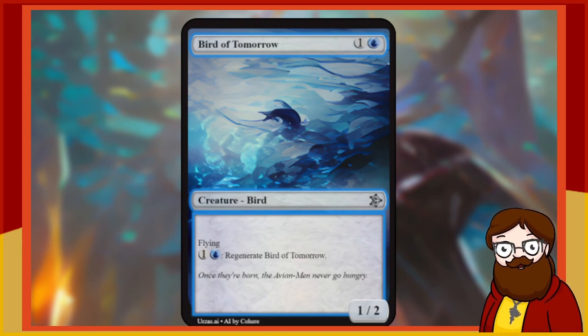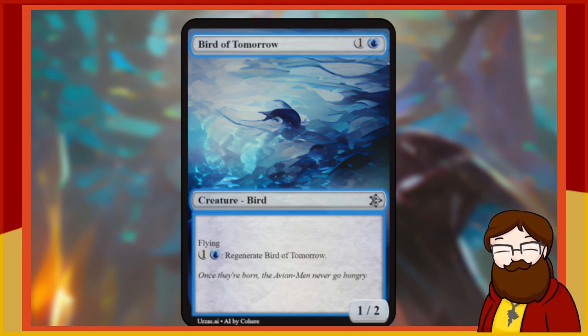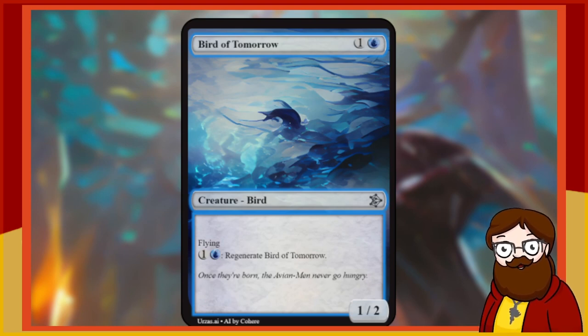Bird of Tomorrow is a 2-mana 1/2 blue Bird with Flying. For generic and blue, regenerate Bird of Tomorrow. I love the name — Bird of Tomorrow is such a good name, and this design doesn't deserve it. That's a stupid reason, but I'm sticking to it — re-rolling. The card itself isn't so much awful; it's a fine 2-mana 1/2 flyer and regenerating it when it's loaded up with equipment or auras is decent. But that name deserves something better.